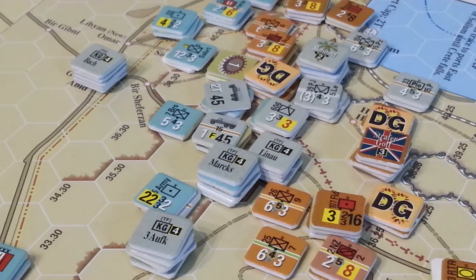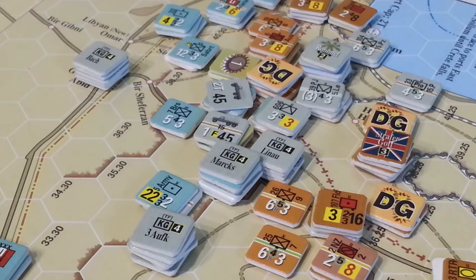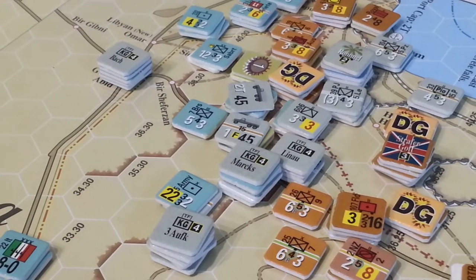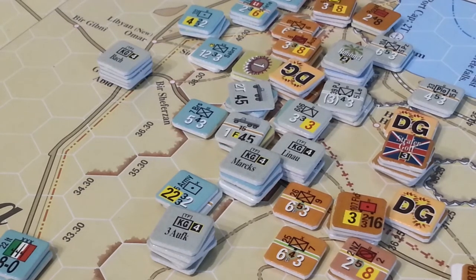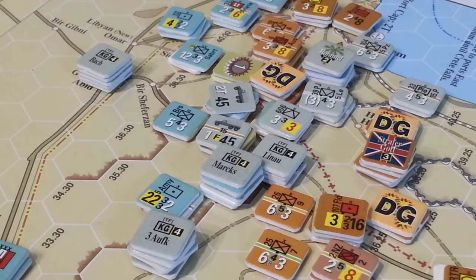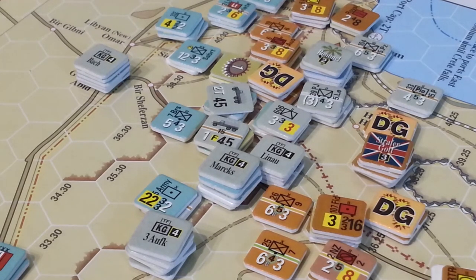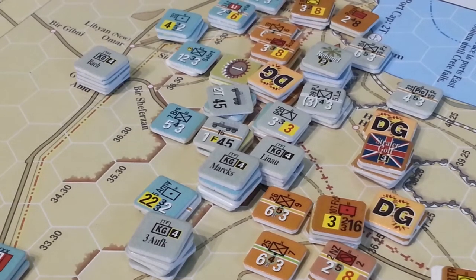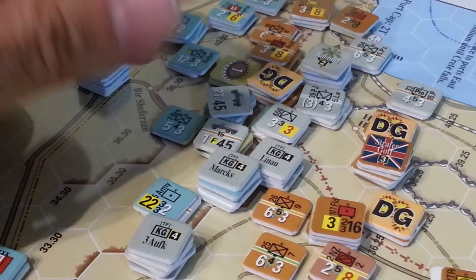We had 41 factors versus their 5. We went straight up — no DGing. I really didn't have a lot of artillery I could move into position to make an impact anyway. So I'm thinking this will be great. Well, we rolled a 2 for surprise, and then it was 5 shifts. So it was an AL2 result, which was just a freaking disaster.